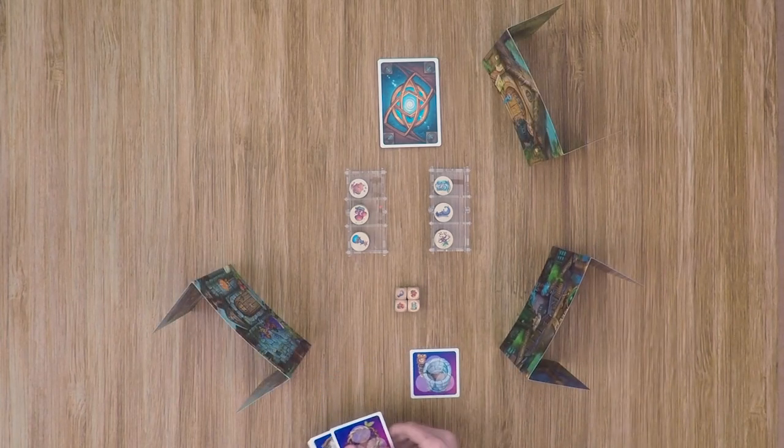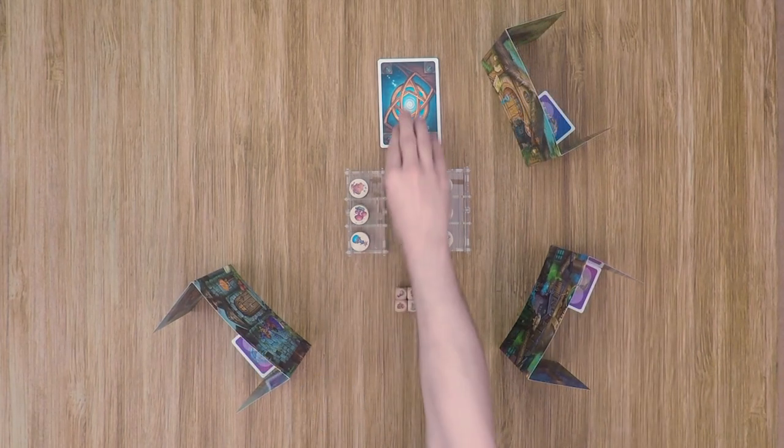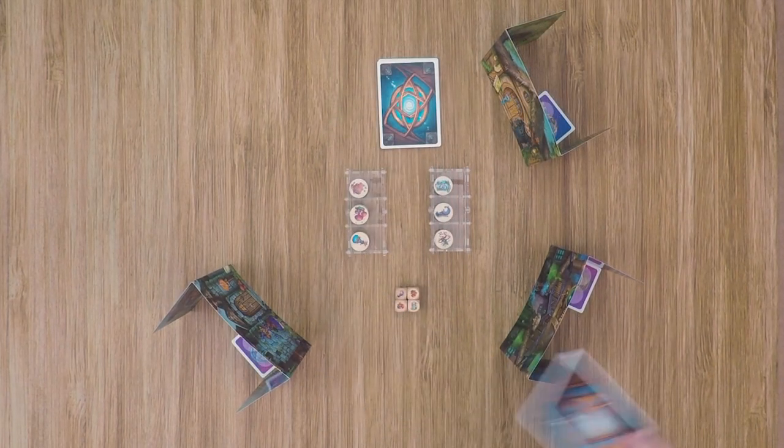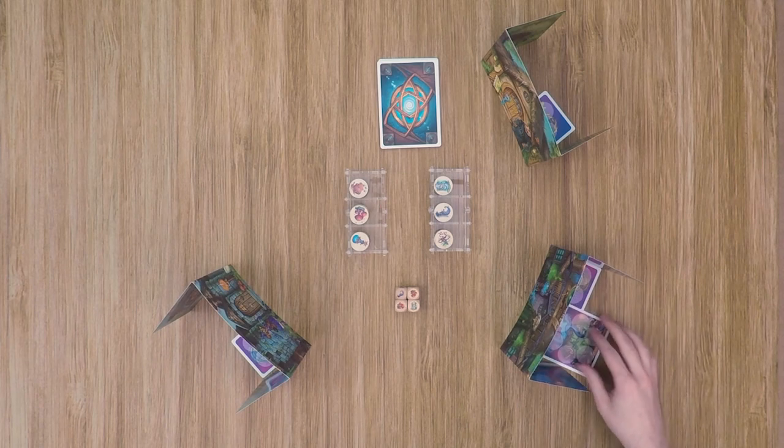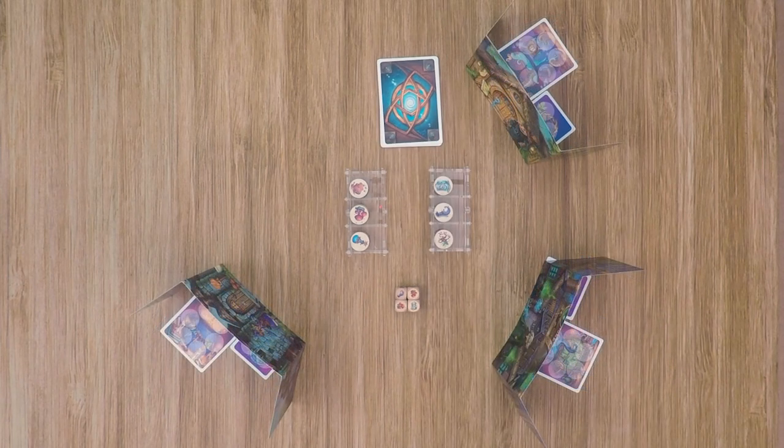Each player can be dealt a trash bin that they're going to keep behind their screen. And then finally, each player is going to draw the top potion from the deck and place it behind their screen as well, not revealing it to any other player. Once all the players are ready, go ahead and select one player as the starting player, and you can do this in any manner you want to. When the starting player is selected, they'll go ahead and grab the four ingredient dice, and they're ready to begin the game.